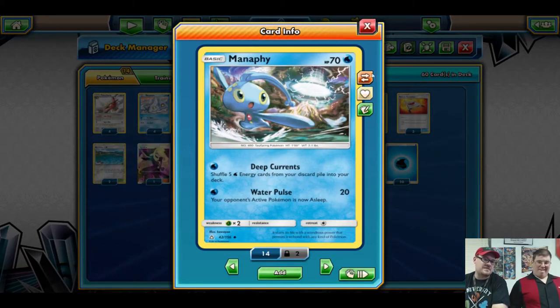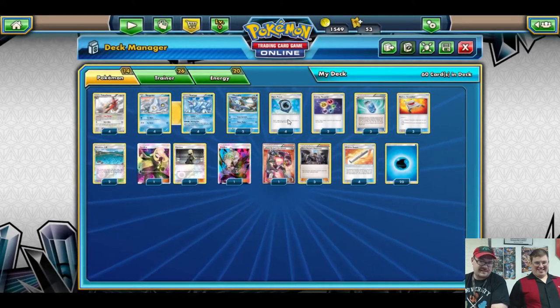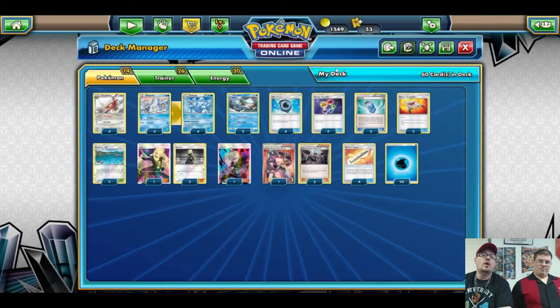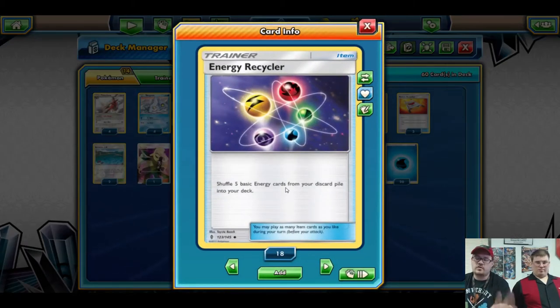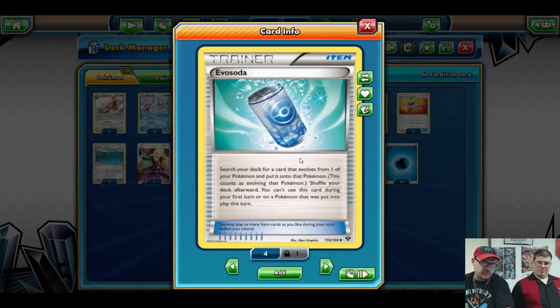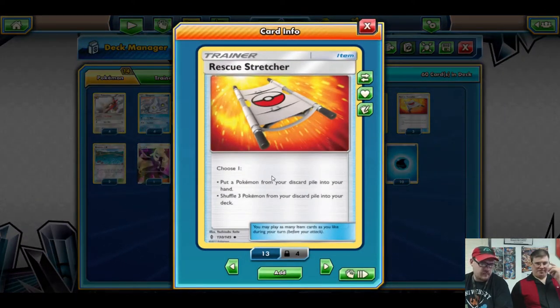Two Manaphy — mid to late game, using Deep Currents, or if you're in a bind: one Water Energy, 20 damage, and they're asleep. We run four Aqua Patch because we're trying to accelerate energy as fast as we can. Two Energy Recycler to keep adding energy into the deck so we can mill as much as possible. Three Evo Soda for the Avaluggs — they're Stage One — so this makes sure we evolve them as soon as we can without having to search with Talonflame.